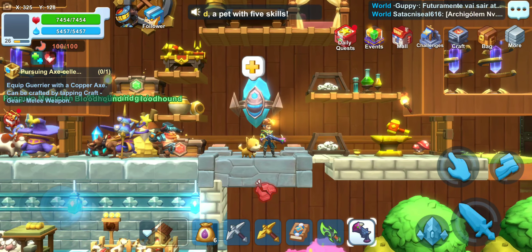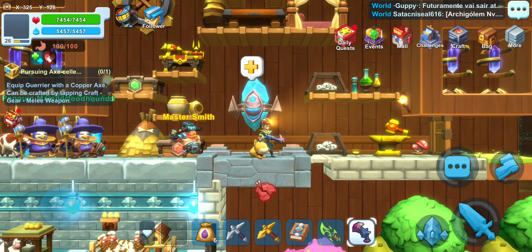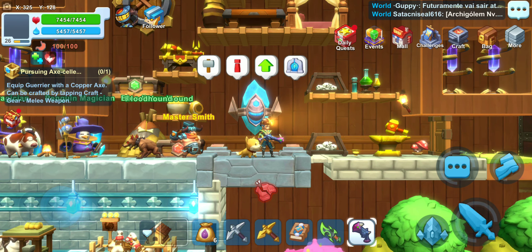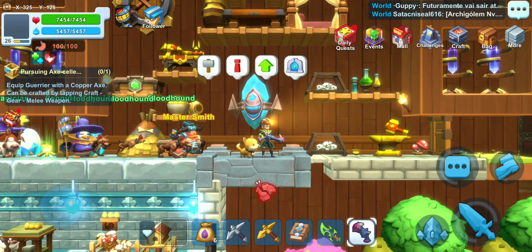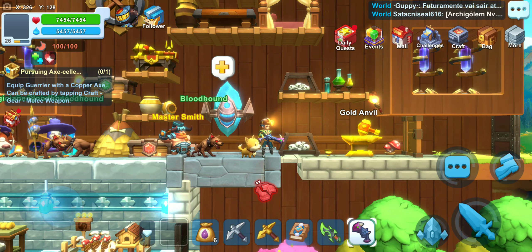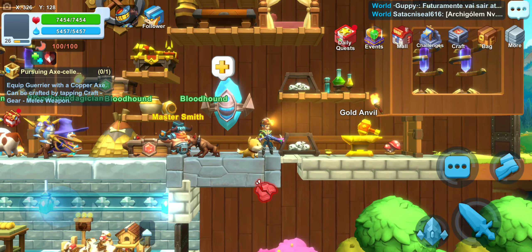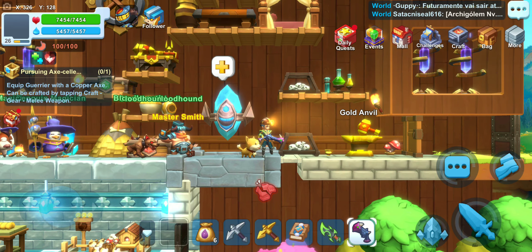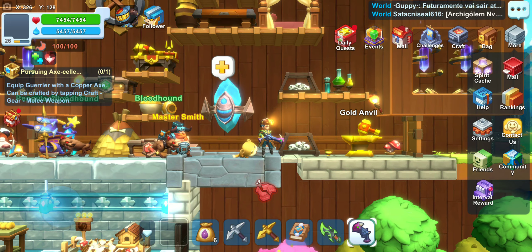The top bar for your main UI interface has shrunk quite a bit. The second row is completely gone — it used to really get in the way. Whenever I wanted to use my Archaic Crystal to teleport somewhere, it would interfere with the buttons and overlap, causing me to move or push things aside. Something you can't do anymore is push all the icons to the right. That hide button is gone. The buttons moved into an area called 'More,' and everything including the interval reward is in there, so make sure you check that.